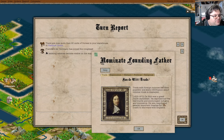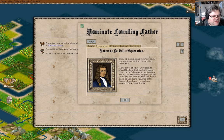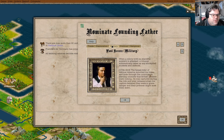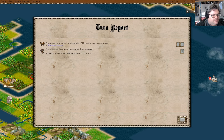We have Francisco de Coronado. We get to see all existing colonies, trade with foreign colonies becomes possible, and all existing and future colonies get a stockade. Paul Revere could be good, or we could increase cross-production. Cross-production gives us more recruits and colonists in Europe, but the stockade is also useful for defense. I'm going to go recruit this guy.